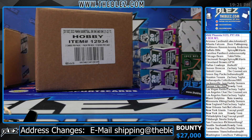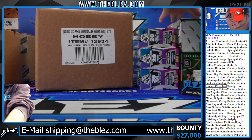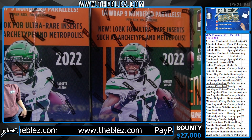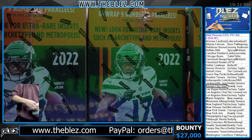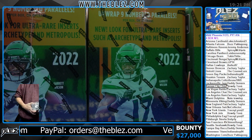This is 22 Phoenix FOTL PYT 36. We're gonna do all these breaks up here. Take your one-on-ones. I also have some breaks below - we have Select Hybrid that's on the move, and Illusions that's only got a couple teams left.